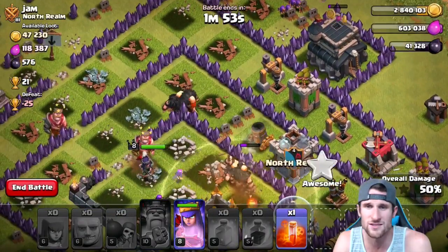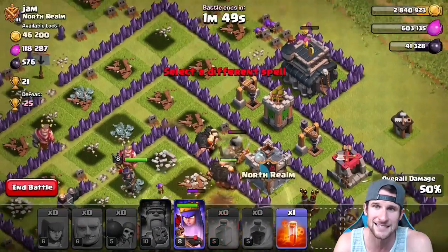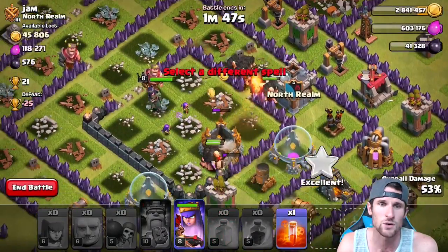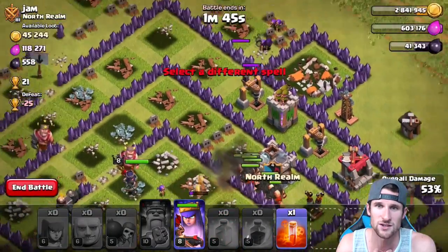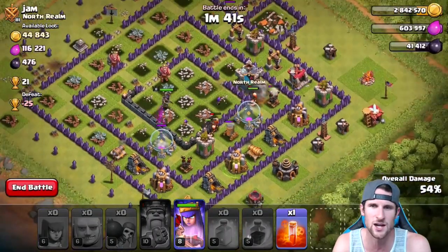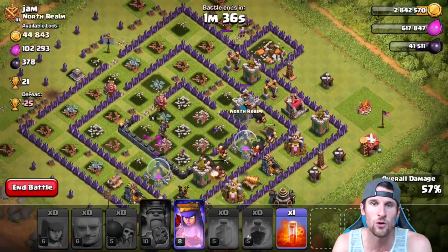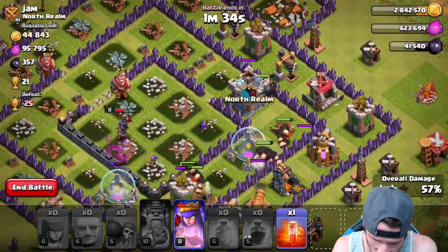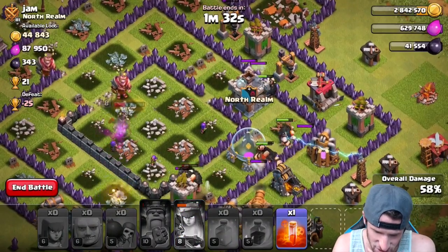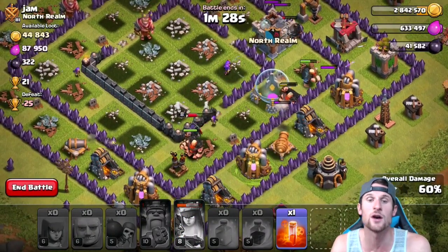We've got archers on the town hall right now. This archer tower thankfully is distracted, and once that town hall goes down we're gonna head over there with those archers. Look at them, they're taking it out just like I wanted them to. The queen's probably gonna go this way. We might be able to get a good amount of it. The archer tower up top is switching over to those archers - we can go ahead and use the queen's ability right there. She's gonna go the other way. No queen, go the other way!